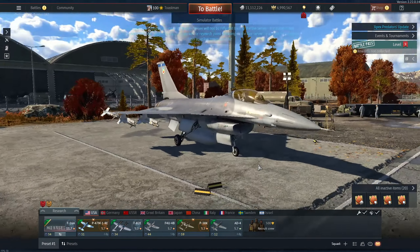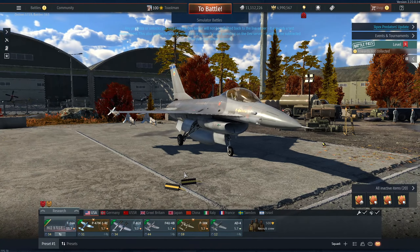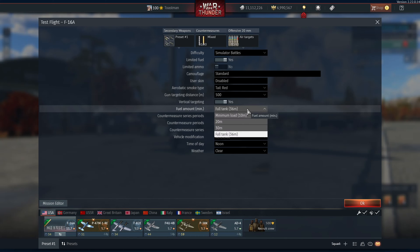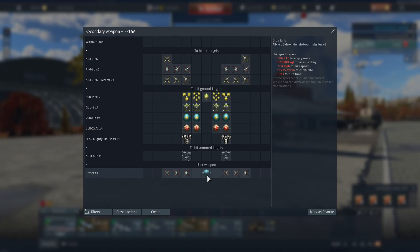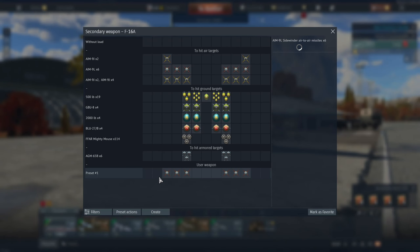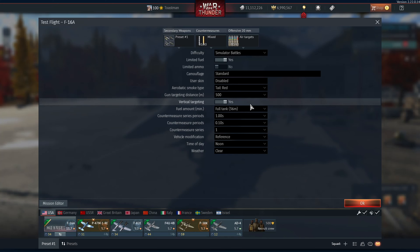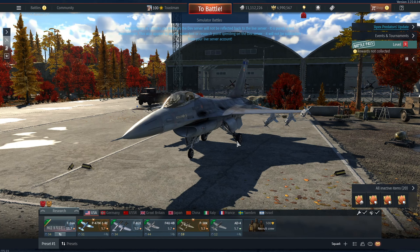Six AIM-9Ls, no radar missiles. This is an early version - there are no radar missiles. You can put a drop tank on but when I go to test flight it still gives me 36 minutes. This is a dev server so I don't know if it's broken. I've got a drop tank here - if I remove that, test flight still gives 36 minutes. So I don't know - I'll get a drop tank but it's not updated so I don't know how much fuel you get.